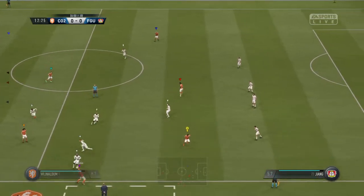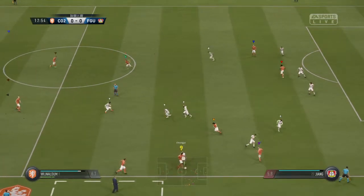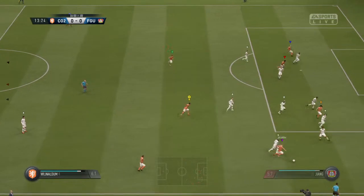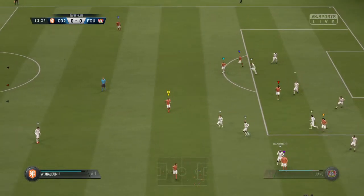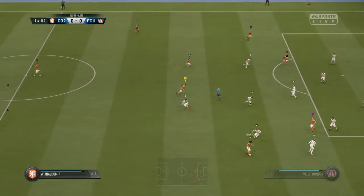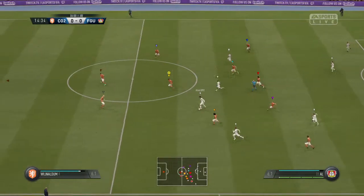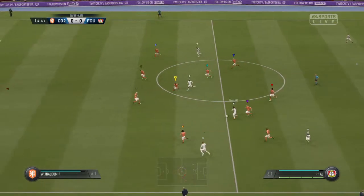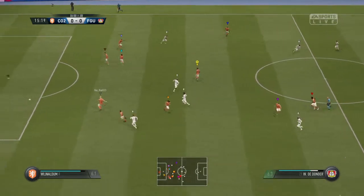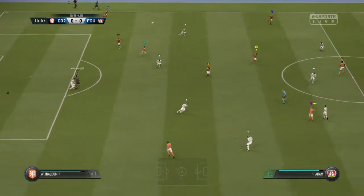The tackle there has led to a throw. Done well under pressure here to hold the ball as the challenge came in, but there's space to go forward into with the ball. That tackle typified the competitive nature of this game — it's only a throw in, but he spotted the pass and cut it out.